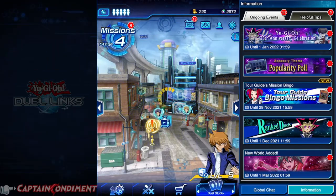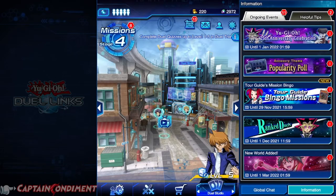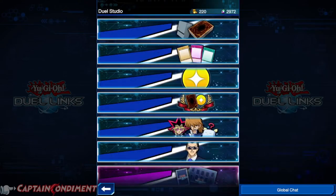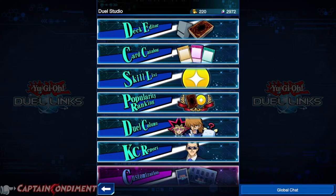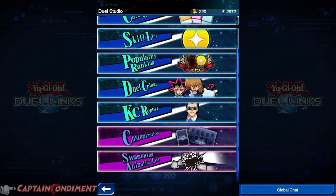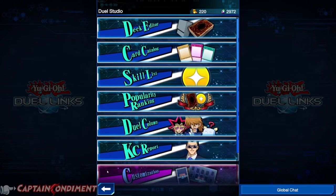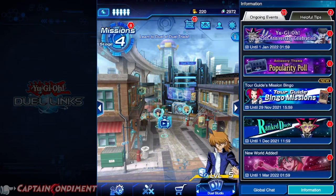If we go across one more time, you can see another exclamation mark — some colours, some keys. Our interaction zone is this trash can, no gems this time. If we click the Duel Studio, you can see we have a deck editor, our card catalogue, our skill lists, popularity rankings of certain cards within the game, the Duel Column, the KC Report which is a competitive report about ranked matches and ranked players, our unlocked summoning animation list, and deck mat and deck sleeve customization screen. I'll go over these in a little more detail as we get back to it.